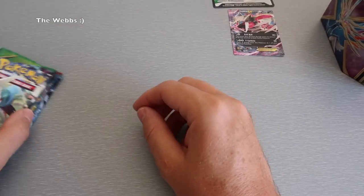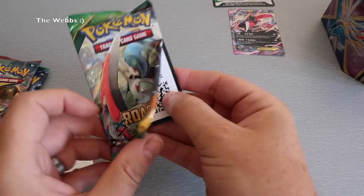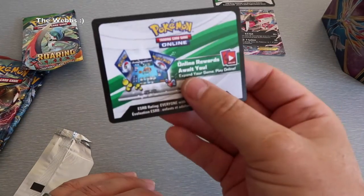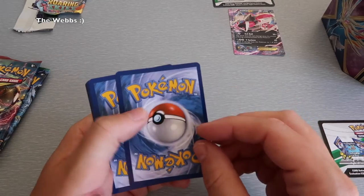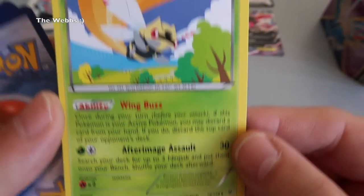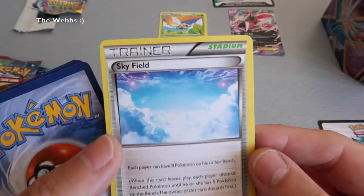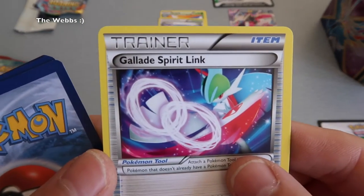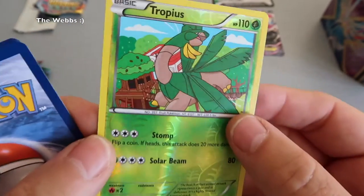Let's get these opened up very quickly. I am a bit conscious about the length of this video, but this is primarily what you wanted to see, so I'm just going to go through these quickly. There is a code card there — let's put that to one side. I'm going to take the cards from the reverse and turn them over one by one so you get to see what they are. I'm not going to go into all the details otherwise this will be a huge video. At least you get to see what you get in these packs.